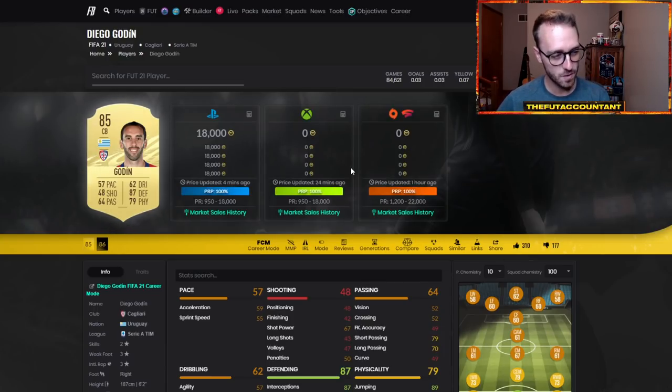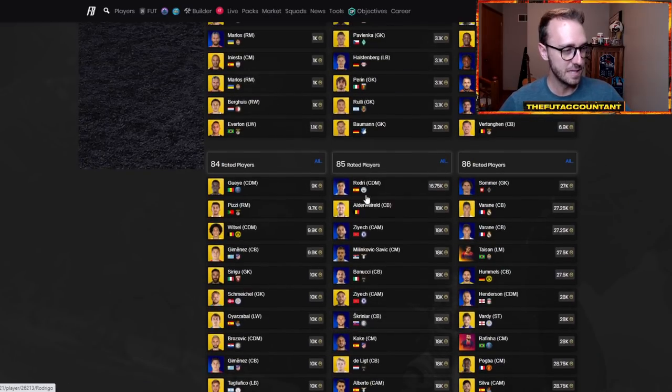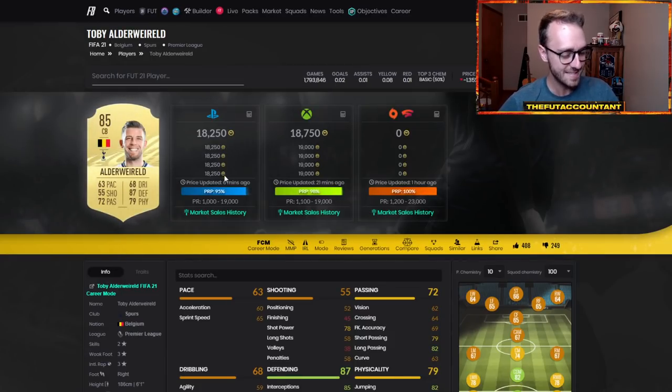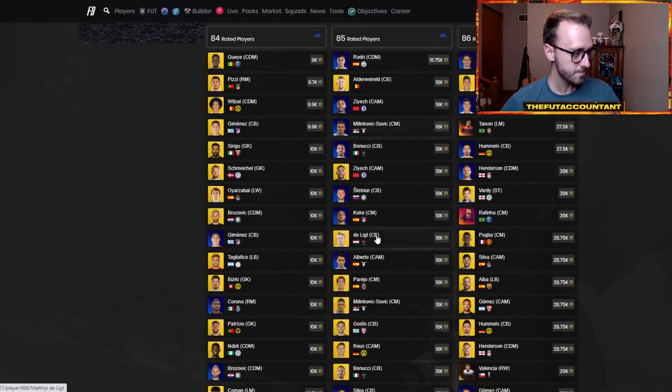Take a look at this — it's extinct on PC, extinct on Xbox, and at the max buy it now on PlayStation. 18K is the lowest buy it now for a lot of these cards all the way around, 18,000 coins. Some of them have 18,000 or 19,000 coin caps. But 18K for all of these 85s, and most of them are extinct.